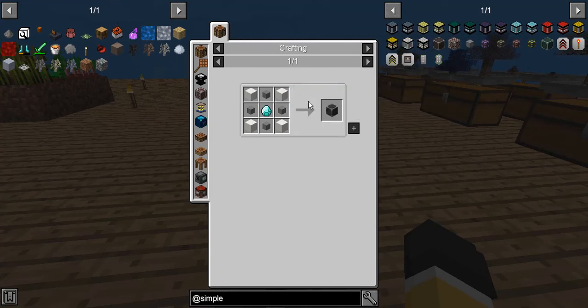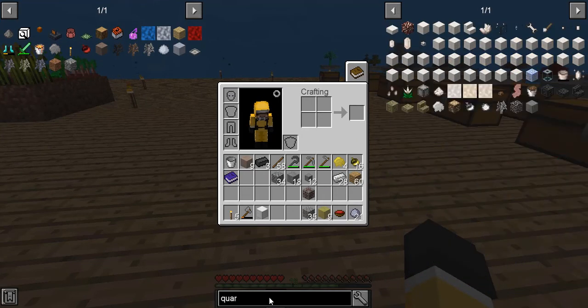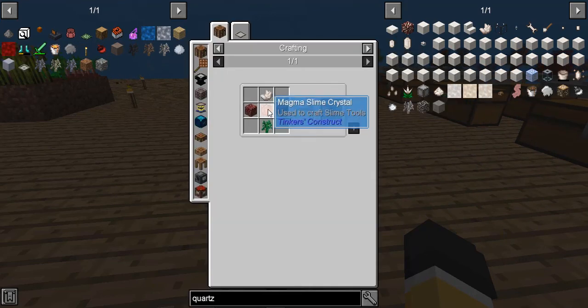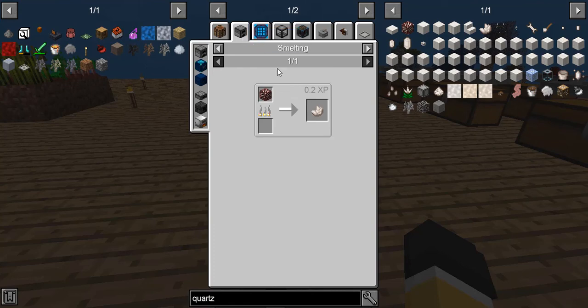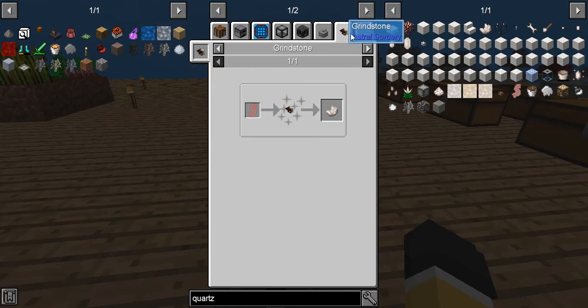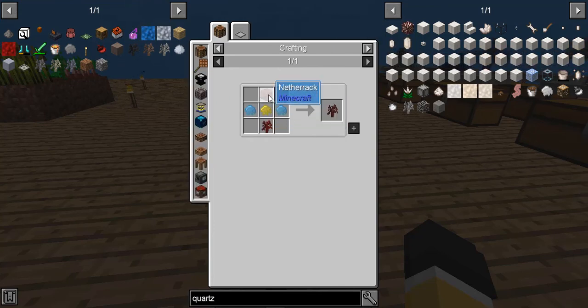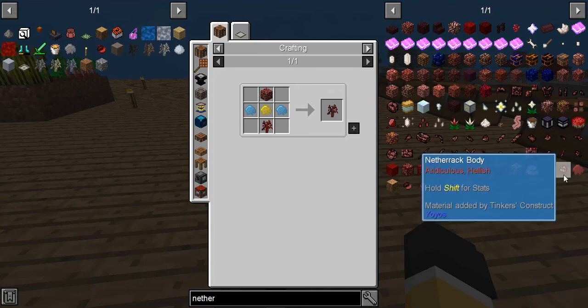We need quartz. We don't have quartz. How do we get quartz? Is there a quartz tree? There is such thing as a quartz sapling. But it's definitely impossible to get right now. Is there any other way for us to make nether quartz than going to the nether? There's no other way to do it. We need netherrack — we can do this easily, we have the stuff. We just need netherrack. But we have to use netherrack to do that, and in order to get netherrack, we need to make it.